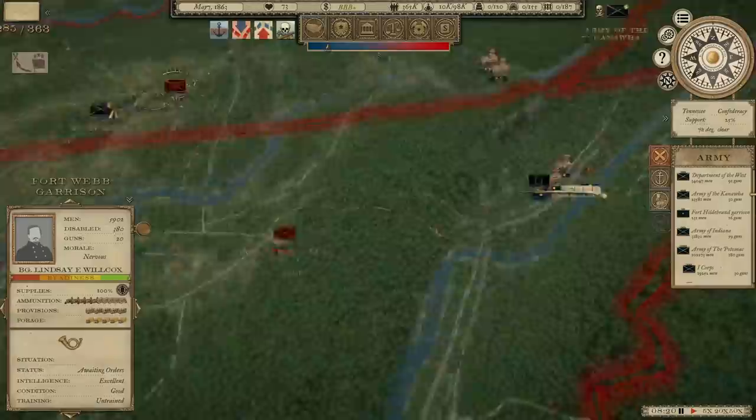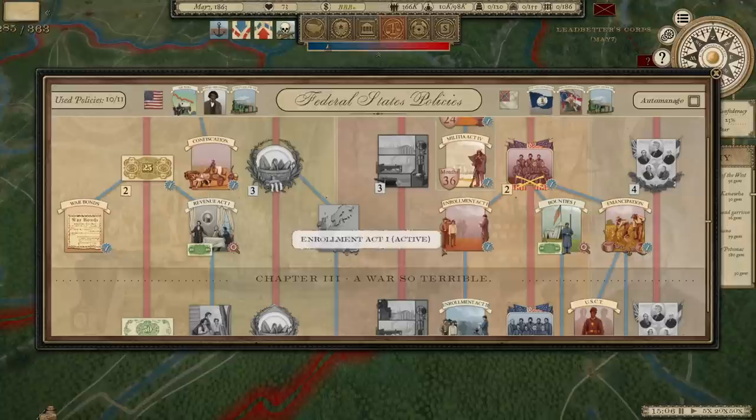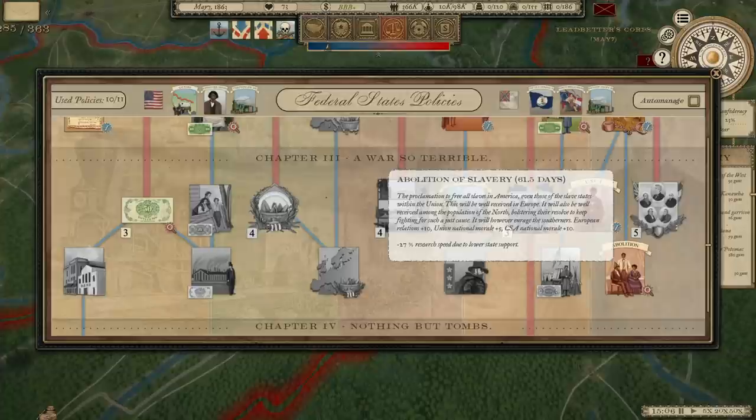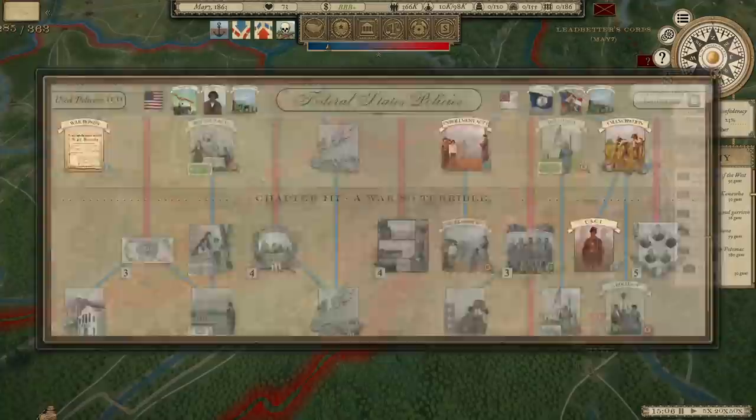I'm going to make sure we hold on to Knoxville — we've got the men there to do that. We've issued war bonds, which means we're now ready to choose something else. Let's go for Abolition of Slavery — actually, that'll boost CSA national morale by 10, so let's not do that. I don't want to give him anything that's going to help his morale when we're this close, so we'll go military.